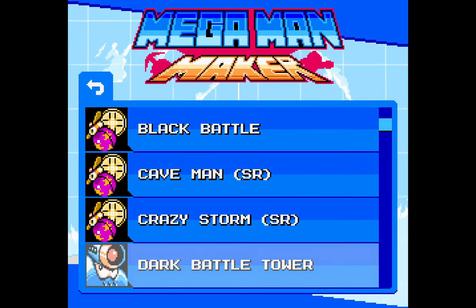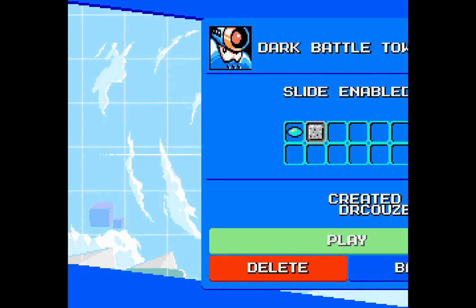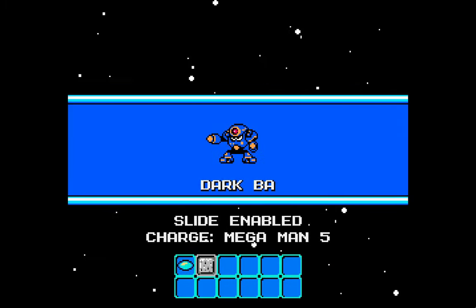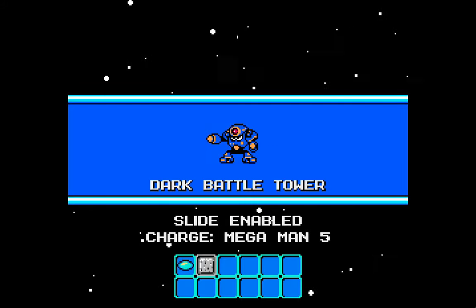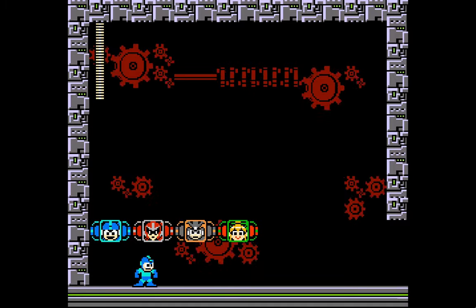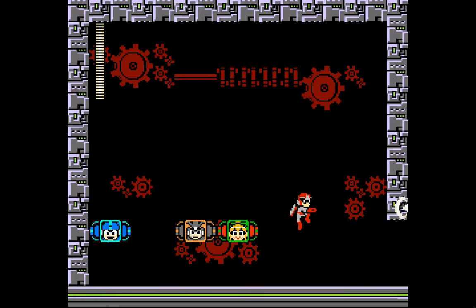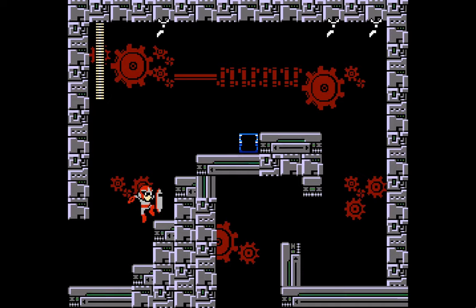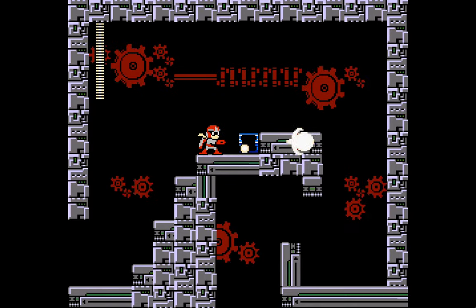Now try it with the last guy. Darkness. Try it with Proto Man. Proto Man's the easiest because when you jump your front is invincible and every shot is a charged shot. Yeah, he's OP. See, if you shoot, it's a charged shot. And I can slide. He's basically one-shot the weak.